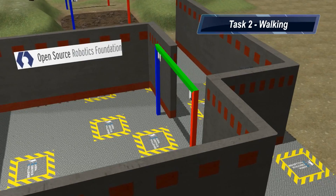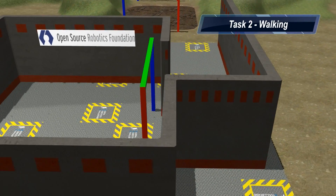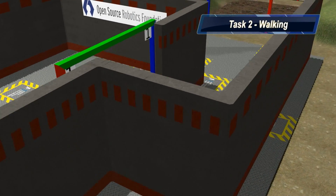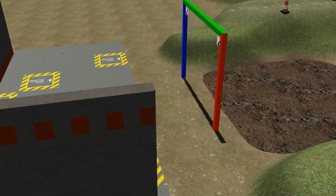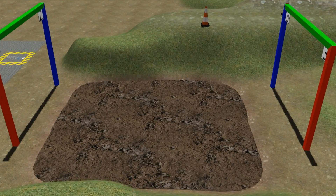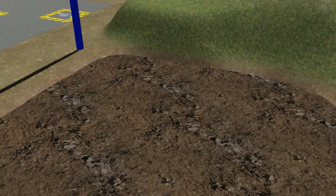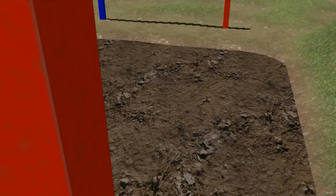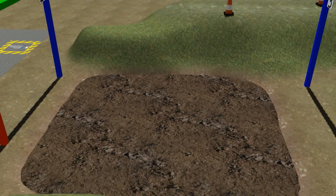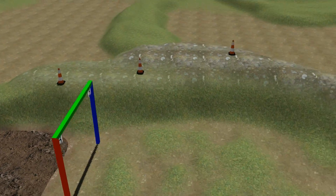Task 2 is a walking challenge over various types of terrain that the robot may have to traverse in the real world, testing foot placement and body control. Initially, the walking surface is simple pavement. This pavement gives way to a simulated mud pit which generates a mild slipping hazard and will require more thoughtful foot placement and body control. There are several scoring gates that must be passed through, guiding the direction of the robot within the course.